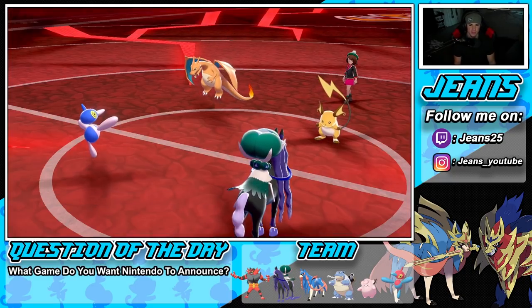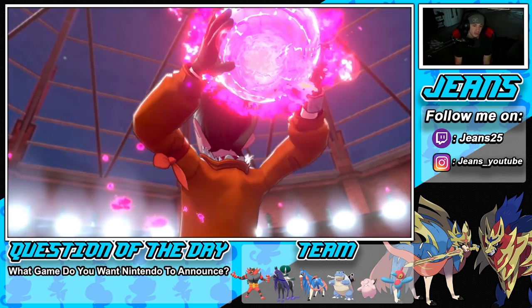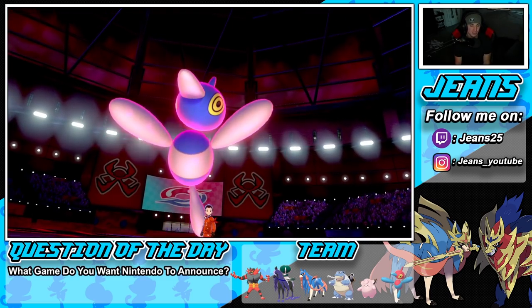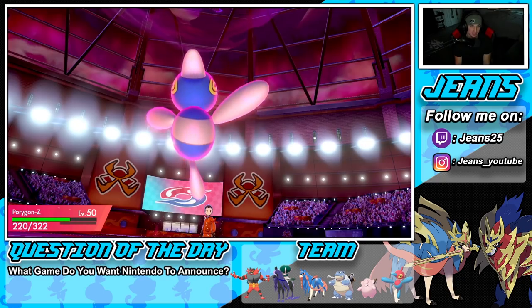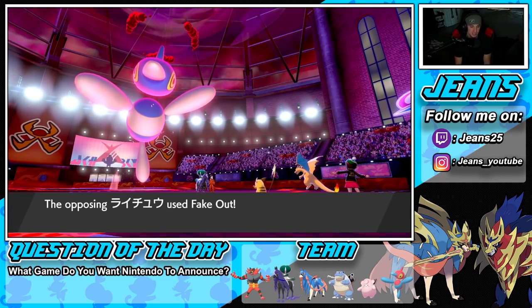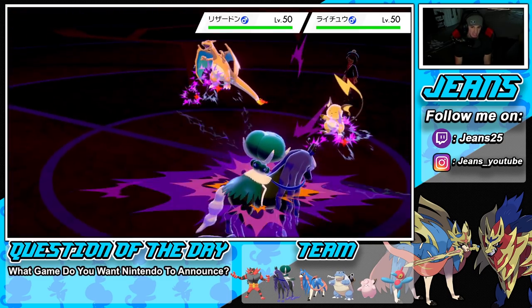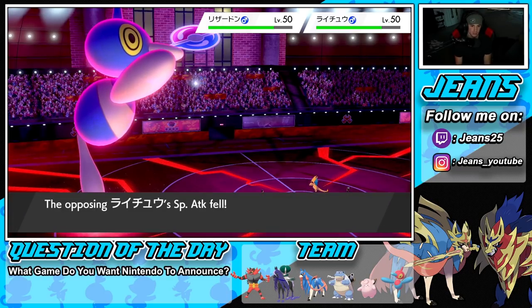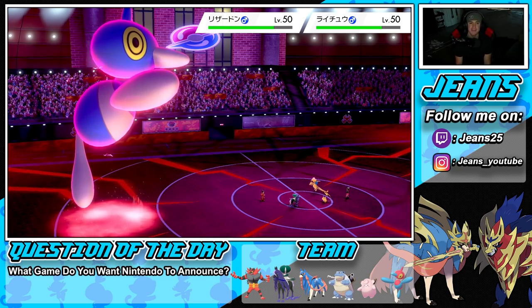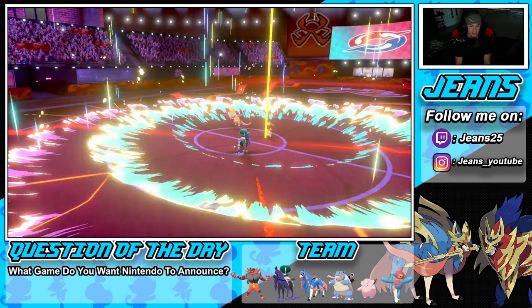We're gonna say bye to this Raichu — he might not even Dynamax, which I'm fine with. We Dynamax PZ, and there's his little spaz animation I love watching. He Fake Outs PZ but that doesn't matter in Dynamax. Snarls land for the special attack drop, Hurricane misses, and PZ takes out Raichu no problem. Adaptability is way too strong.